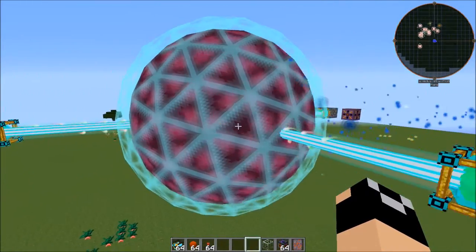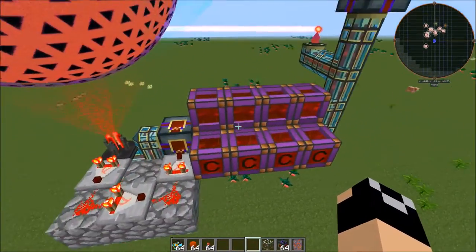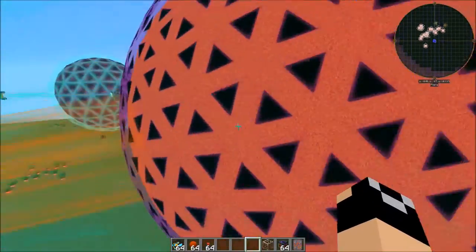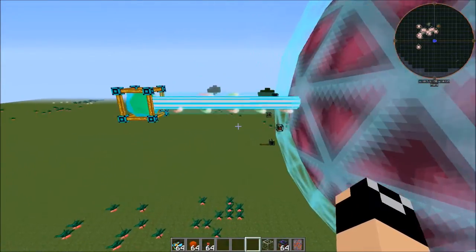We've got about 40 billion RF in this energy core now. The design I'm going to show you over there — you aren't going to require these the way I laid this out. But anyway, now that we've explained the GUI, let's go ahead and activate this.